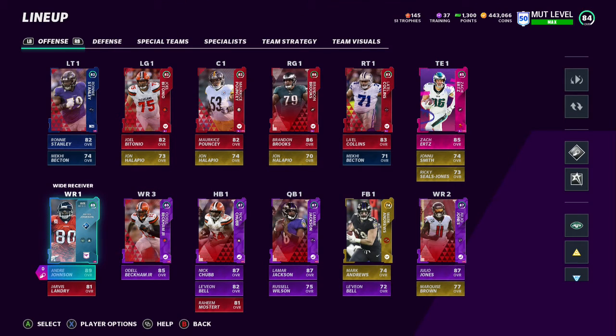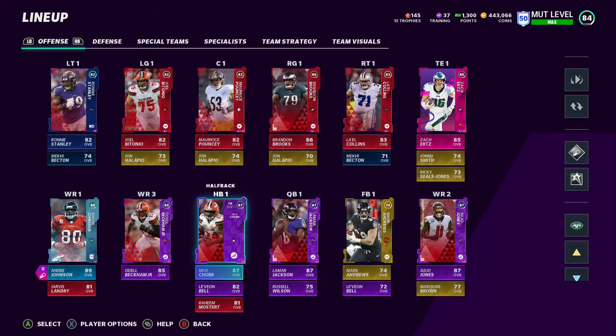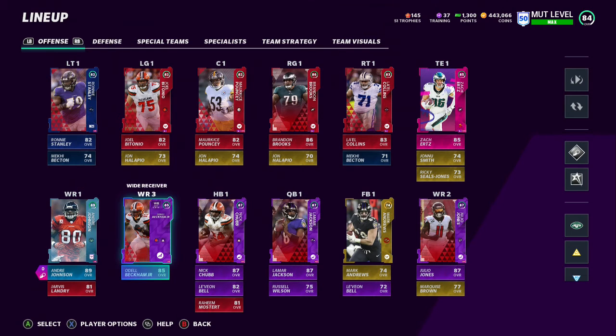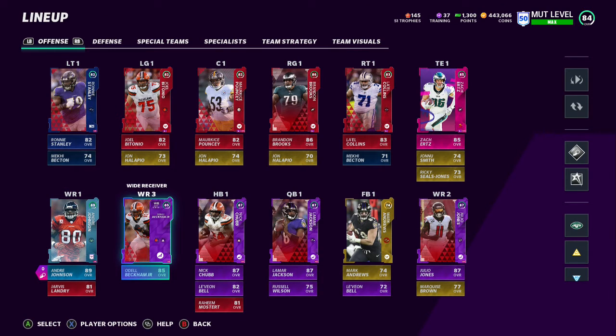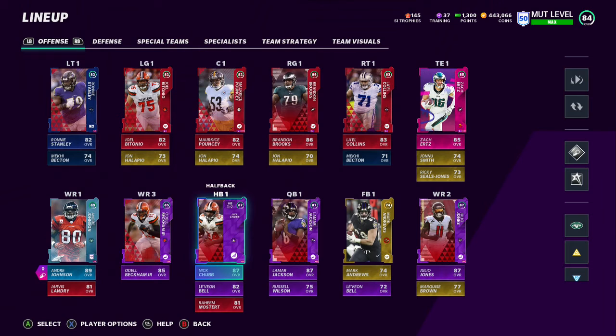Receiver number one: Andrew Johnson. He's there because he's the highest overall receiver, but I'll probably end up putting him in the slot, Odell at the one, Julio at the two - because Odell does get tired quick. So we've got Andre at the one. Finish the solos, fully max out your level, go do the Rivals, choose your captain - 80 George solo, do that over and over. That's how you level up quickly, the quickest way if you did not have EA Access last week.